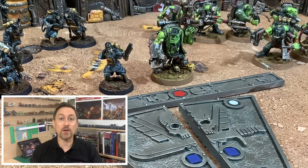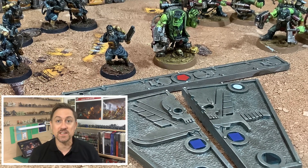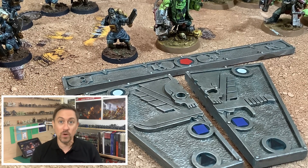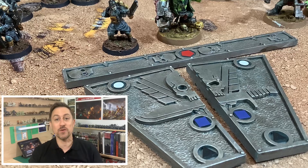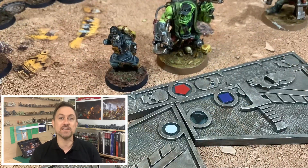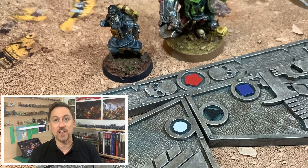Another thing I noticed from the Battle Report was that they just called the different shapes by colour — so they just said 'white' or 'one red.' I've been calling it 'one white circle' or 'one red pentagon' and it's a real mouthful. So from now on I'm going to refer to it like they did in the Battle Report and just call the measurements by colour rather than colour and shape.